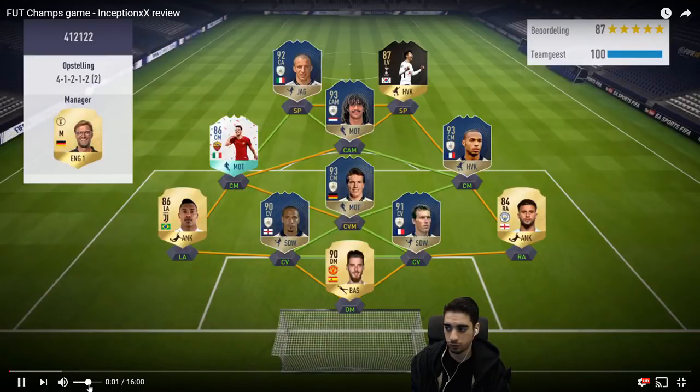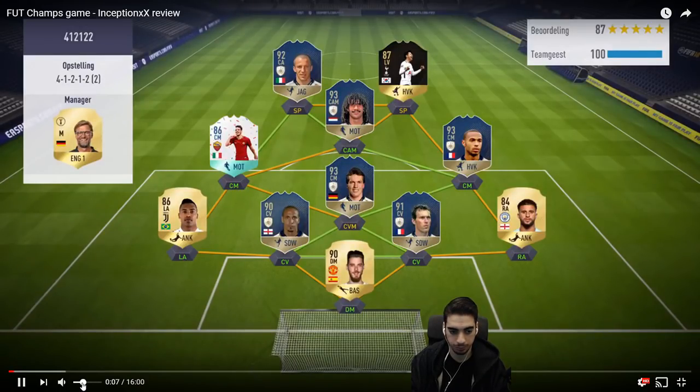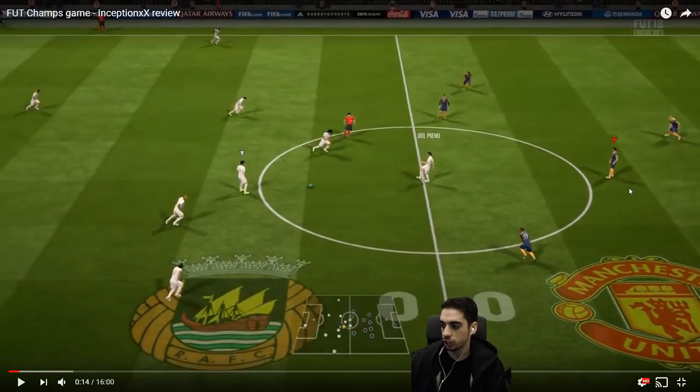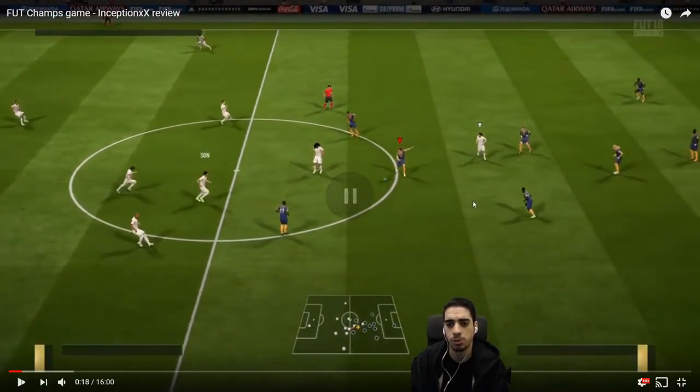This guy is using a 4-1-2-1-2. It doesn't even look like you actually changed your formation. So right off the bat, I don't know what formation you're using — you need to show me those things. But from the looks of it, you're using a 4-1-2-1-2, 4-3-1-2. You have Petit as your CDM. Don't know who these two are, but it's definitely a 4-1-2-1-2.